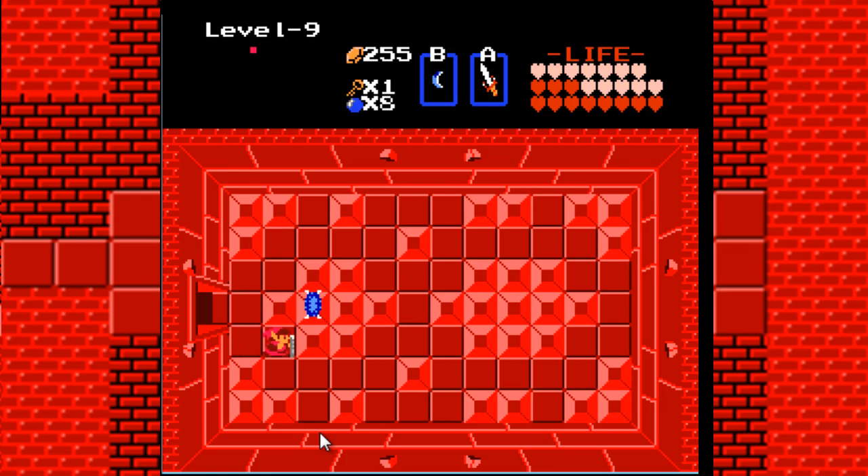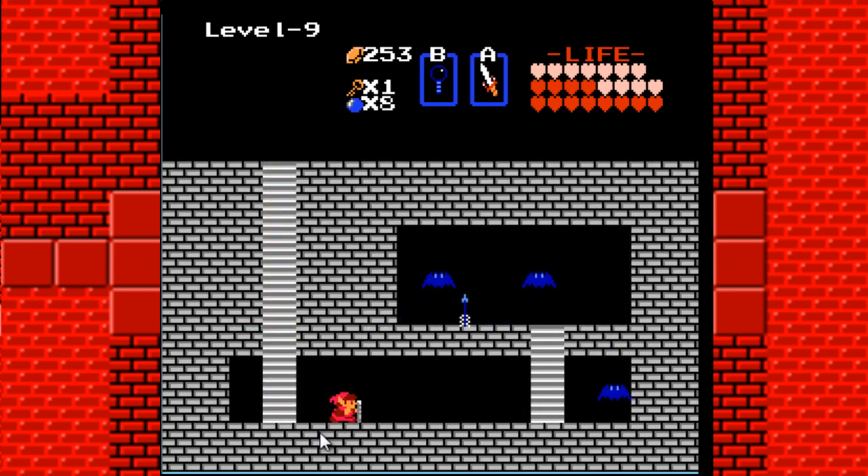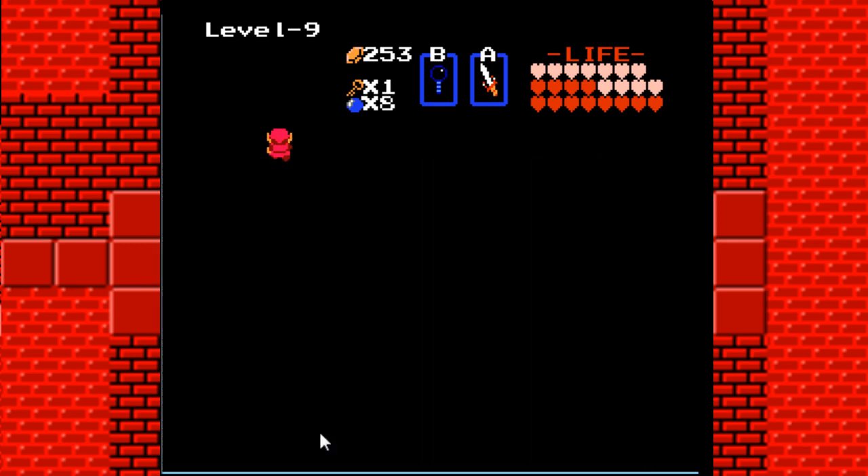We've got a Landmola that's just sitting there, trapped. I can see that this room is not meant for Landmolas at all. So we'll just go ahead and kill them all off, and we'll see that we've got a secret — from the bottom. The silver arrow! It's the one and only thing that we need to kill off Ganon.